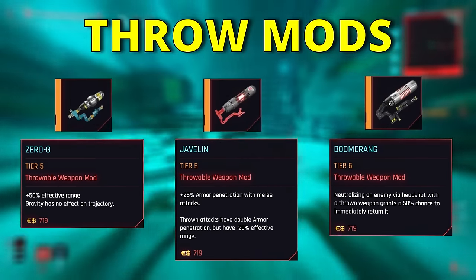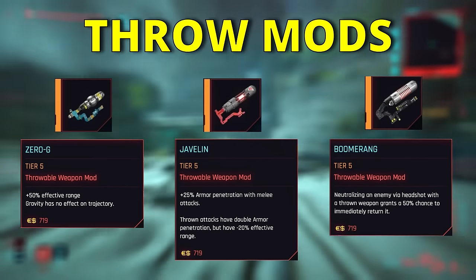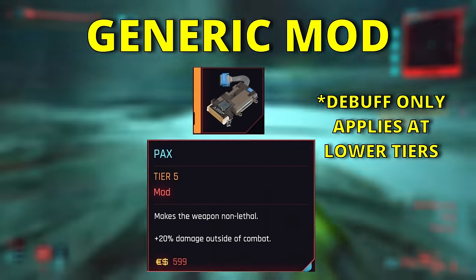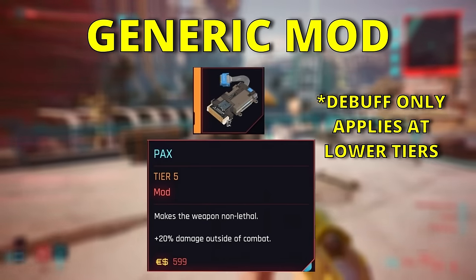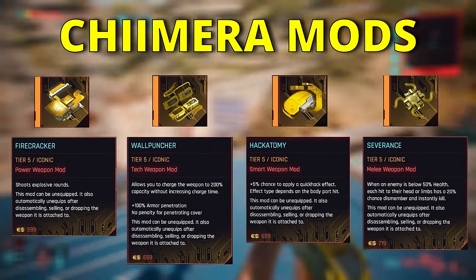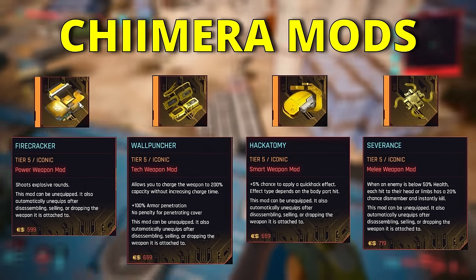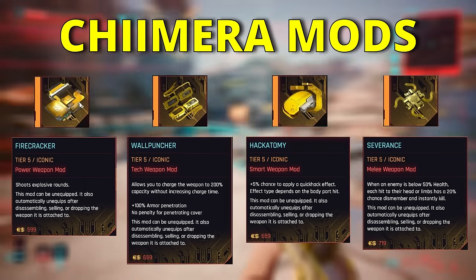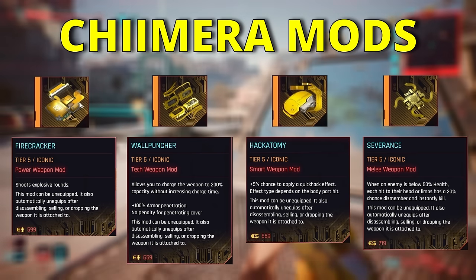The only mod which can be applied across everything — both guns and melee — is the PAX mod, making the weapon non-lethal and more damaging outside combat, but a little weaker in an actual fight. There are also four mods which we can make with the Chimera Core: one for power, one tech, one smart, and one melee. These are the only ones which can be unequipped from a weapon, but bear in mind we can only craft one per playthrough, so choose carefully.